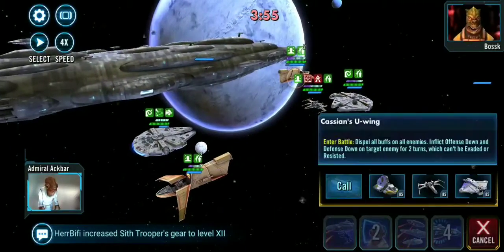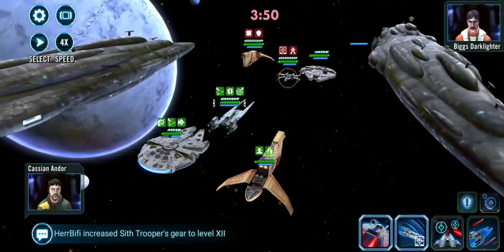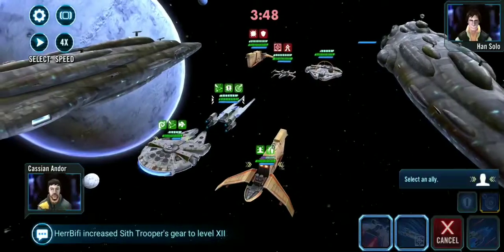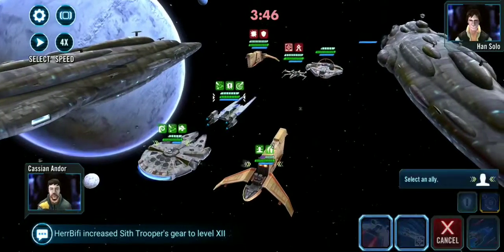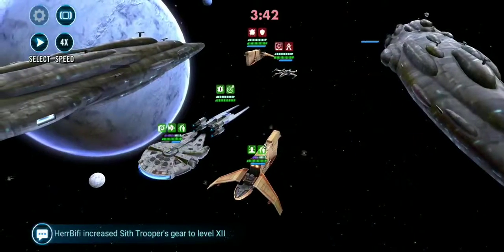So when I bring in Cassian, there's no more taunt. I targeted Houndstooth because Falcon would have cleansed Biggs there. And now I just use this special on Falcon. He's dead.